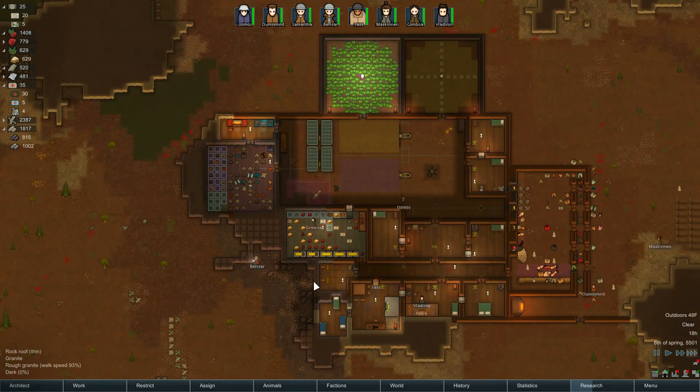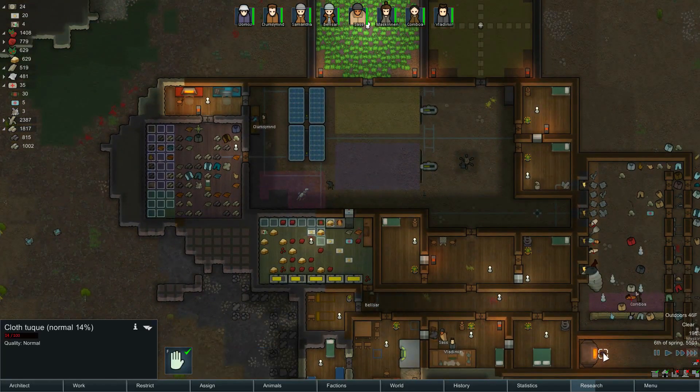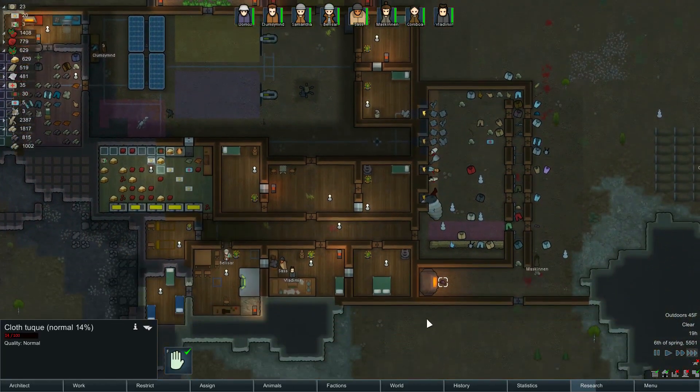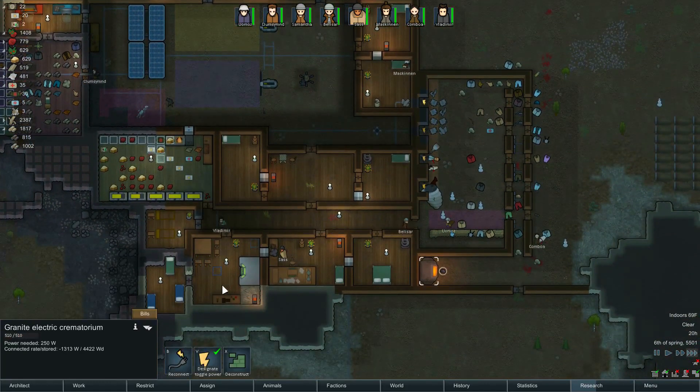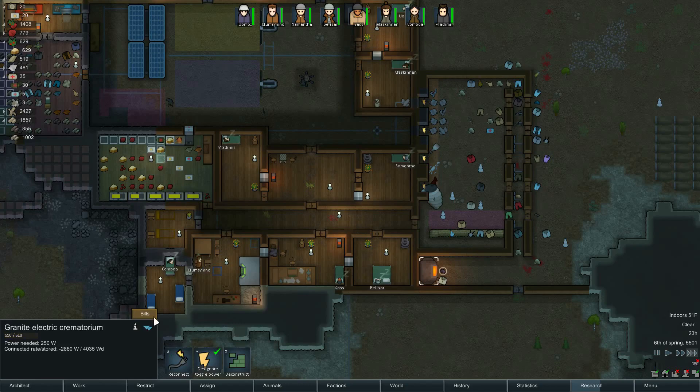So we got a lot of steel on the map. Who's our designated haulers and do we have people strictly hauling right now? Let's make that Maskinen — she has a 9 in mining, Belisar has an 11. It's important that we get this mining done because there's a lot of it, but we got a lot of stuff to haul too. Oh look, the corpses are burning! There's a toque. The nice thing about this is that we don't need to have this on all the time — we are actually going through our batteries, so I'll have to keep that in mind.